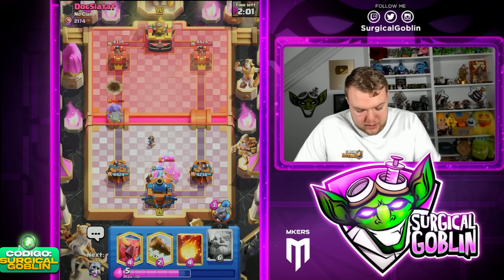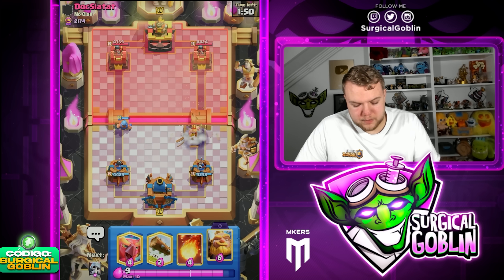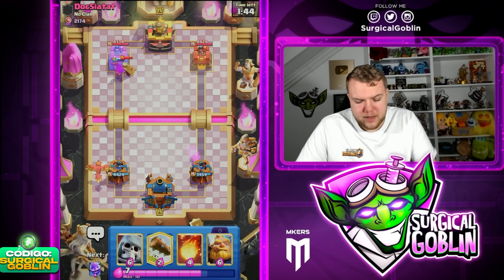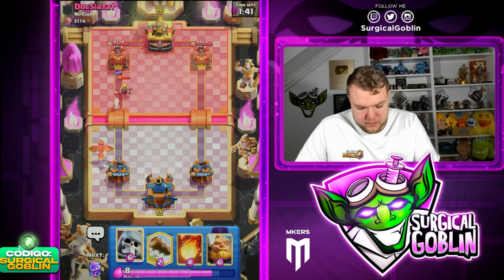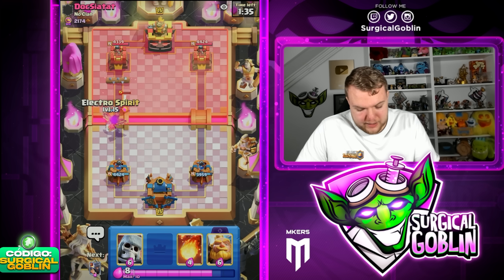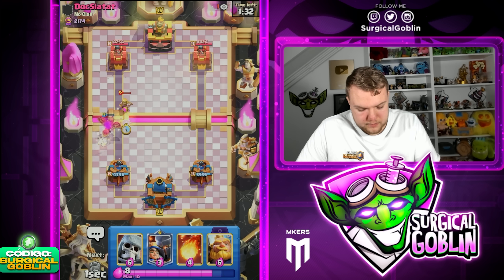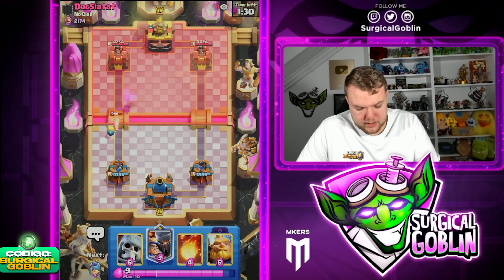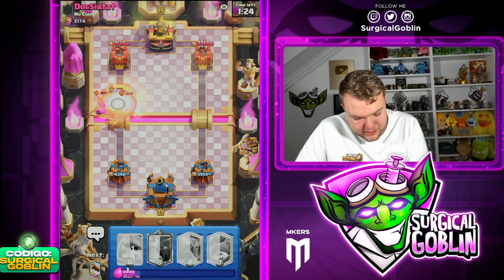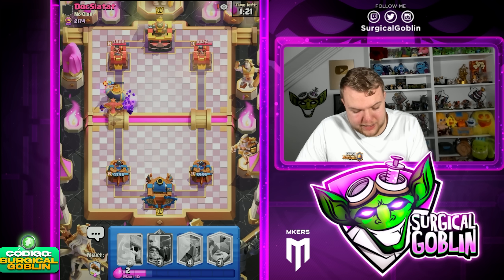I'm not sure if this activates to be honest — yeah it doesn't activate. He has a kind of expensive Electro Giant deck here. Let's cycle Lok left side and then E-Spirit. Okay nice — this way we protect the Egg. Pretty sure he's going to Barbs, so let's Fireball instantly. Hopefully the Fenix can help kill those Barbs and then the Royal Giant should be able to get a little bit of chip damage.